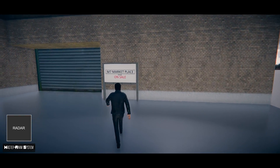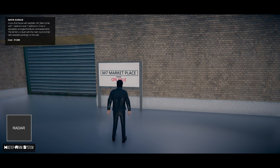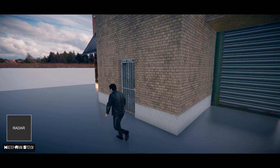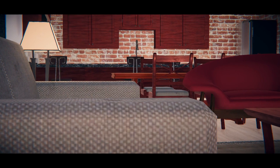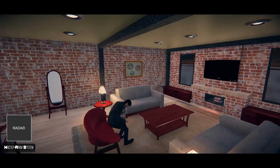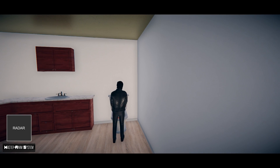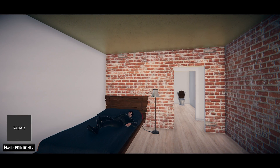Master Anim System also comes with an apartment system. You can purchase any apartment on sale and inside can be your player's hub or resting zone. Master Anim System allows the players to interact with the environments, from sitting in a sofa to watch TV, or to take care of personal business, or even to simply just sleep.